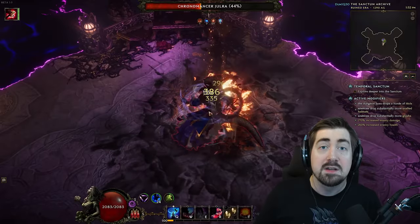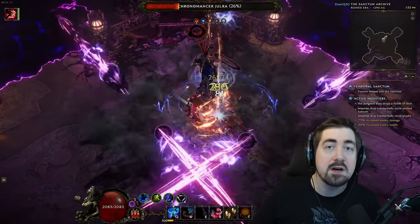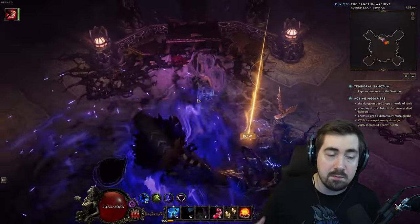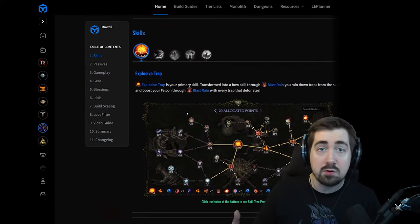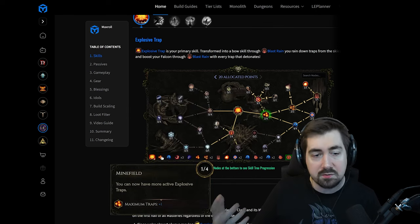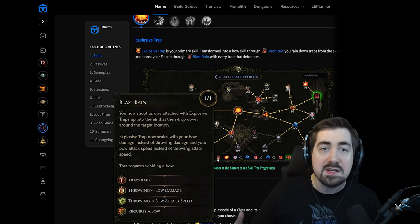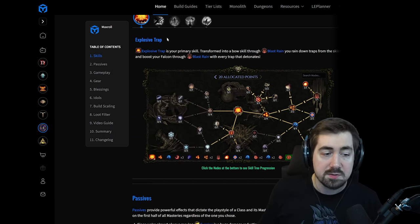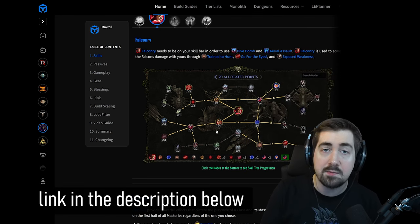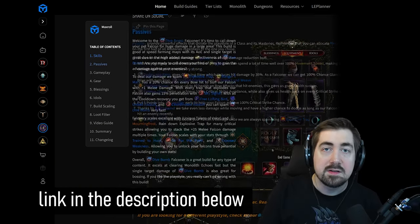First off, let's take a look at the Maxroll article. For those of you that follow me for my Path of Exile content, you might be used to the third-party program Path of Building. However, Maxroll has most tools built into it, and you can hover over skills like Dive Bomb to see what they do — really great technology. You can also hover over items. Some things will be changing a little bit before launch, but this will have a fully updated Maxroll article.